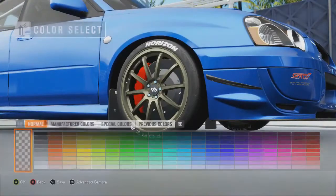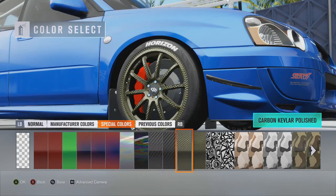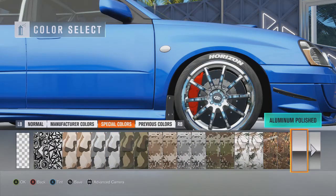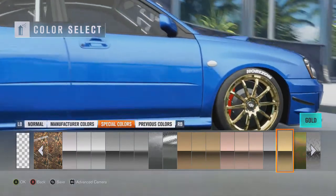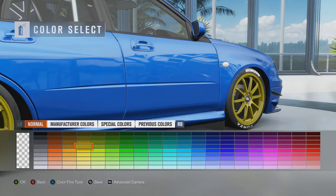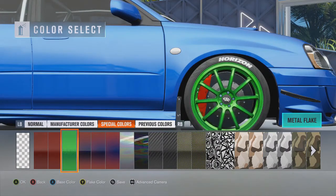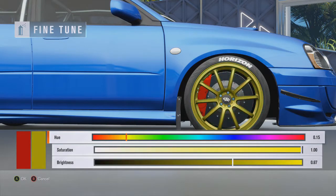Nope, that's not what I wanted - this is what I wanted, perfect. Special colors - go carbon fiber, and there are some crazy designs. I want gold. I don't think I want chrome gold though, that's a little blingy - not really the look I was going for. I want like a metallic gold. Metal flake - here we go. Semi-gloss, matte maybe.